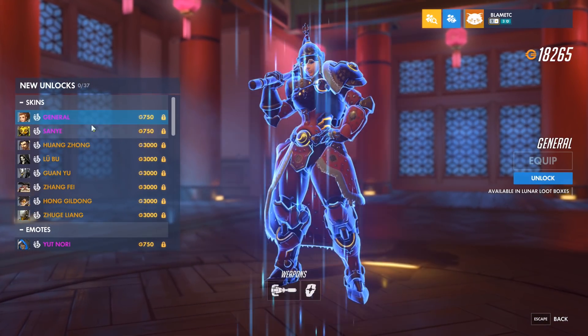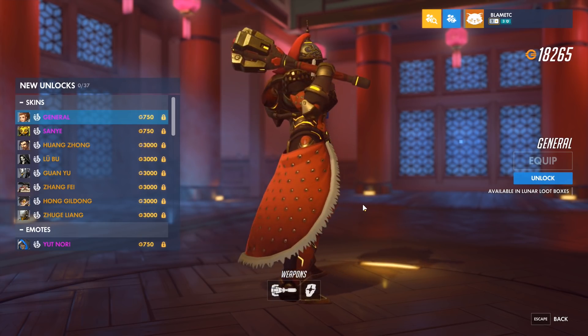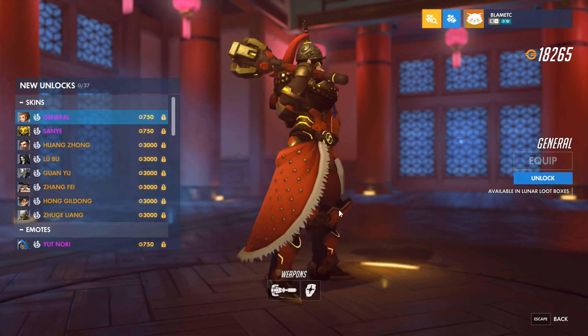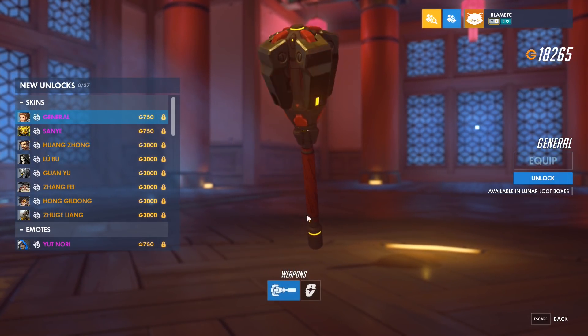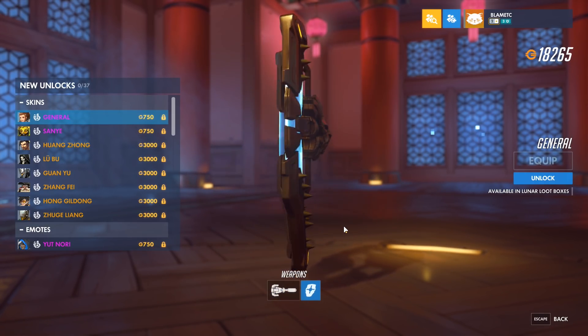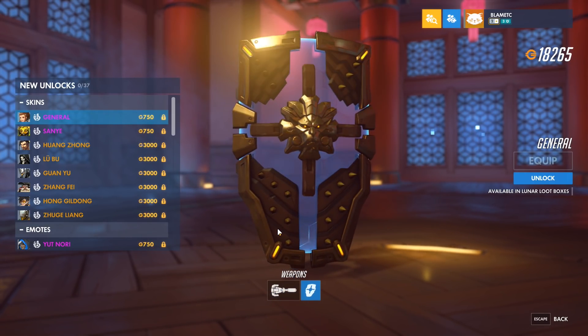For the skins, we've got an epic for Brigitte. I think this is on the upper end of quality for the epics. And we get to check out the weapons and stuff. The mace looks pretty much the same. The shield looks different — it's got spikes on the front. That's pretty cool.